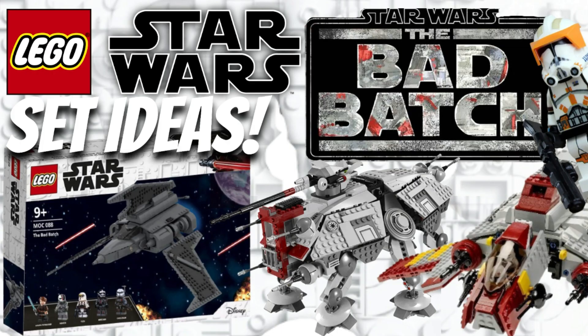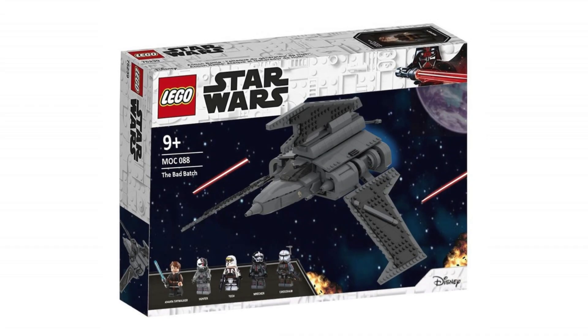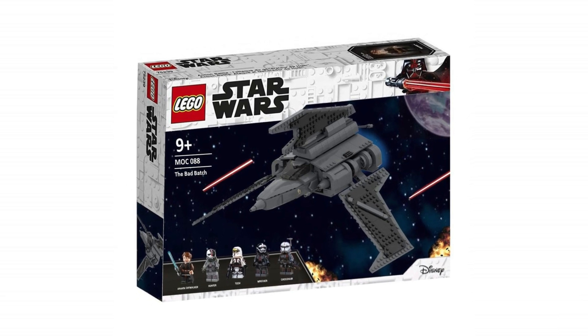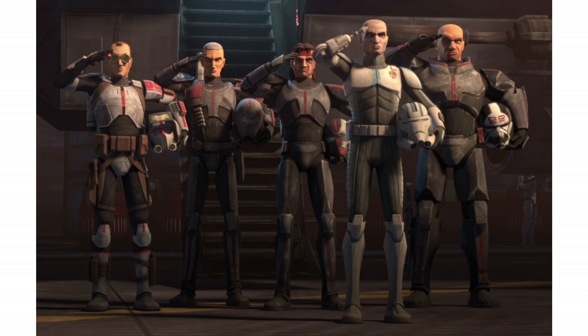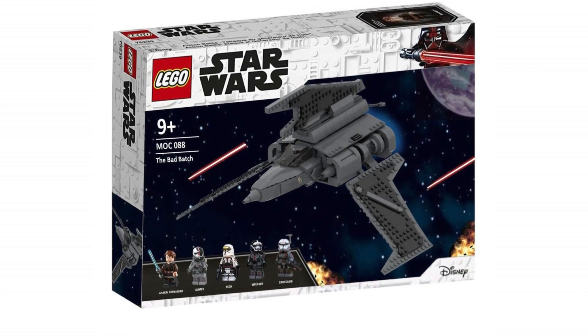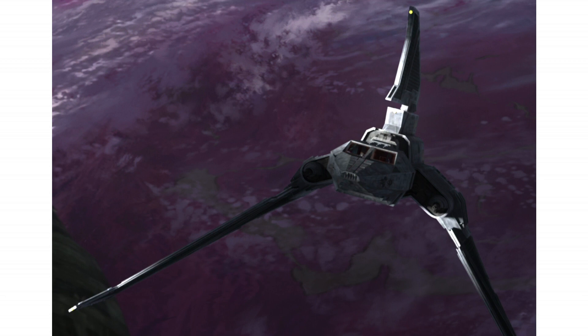Getting into the sets, first I want to give an honorable mention to the Bad Batch shuttle, because we are supposedly getting this in the summer of 2021 for $100 USD, coming with all five Bad Batch minifigs — that being Crosshair, Wrecker, Tech, Hunter, and Echo. With around 950 pieces, this is going to be a very big set and looks to be very accurate to the Bad Batch shuttle we see in the show and in the Clone Wars.